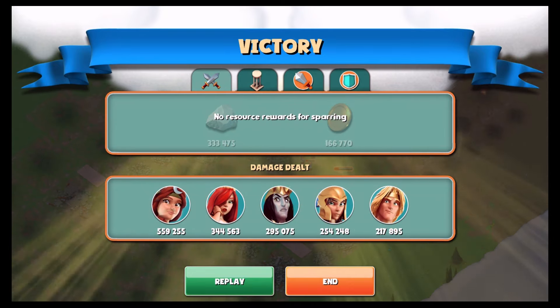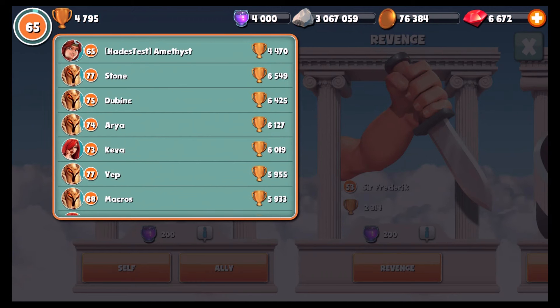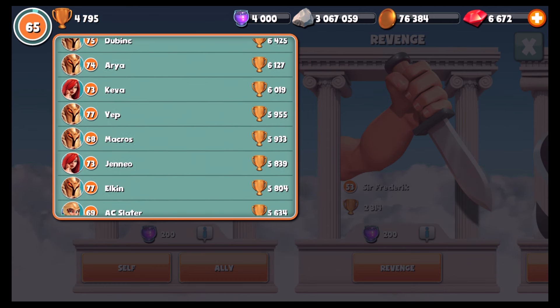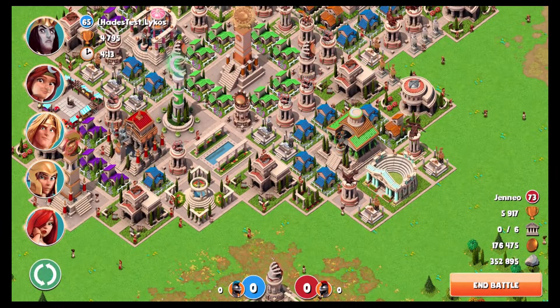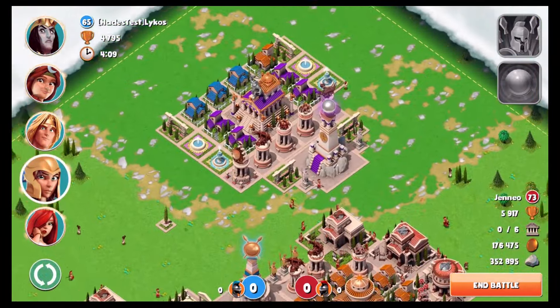Next we've got a match versus Genio, who is ranked number 26. She's level 73 — a little higher, more in the typical range of what you'd expect in the top 100. She's got these Artemis houses surrounding an Apollo monument. You can't see it visually here, but the range of that Apollo monument is going to be massive, so any meat shield I try to raise is going to get nuked by that Apollo monument.